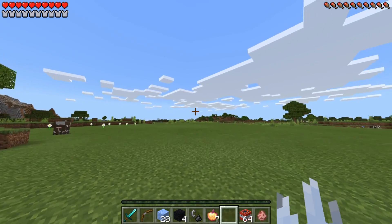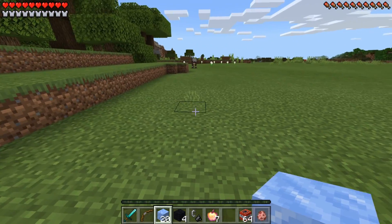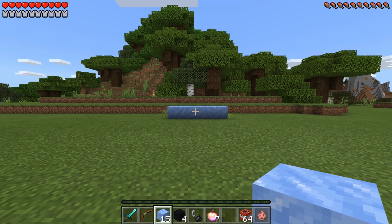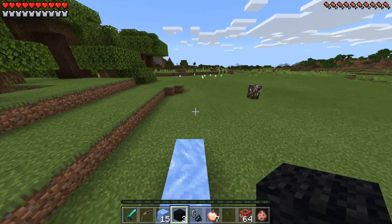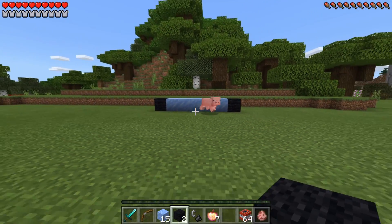But what you guys are going to need to head to this dimension — you're going to need 20 pack dice. You want to go ahead and place 5 of these on the ground, just like that. Then you're going to need four black wool. You want to go ahead and place 1 of these on each side of your pack dice, just like that.